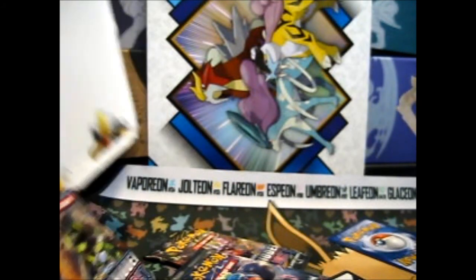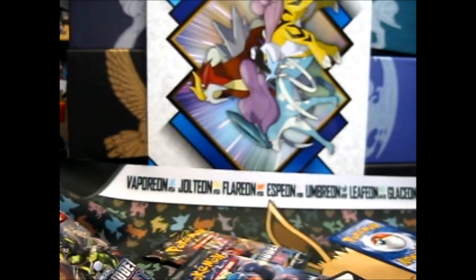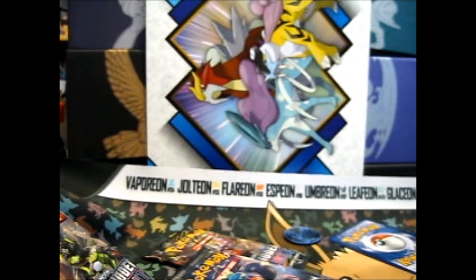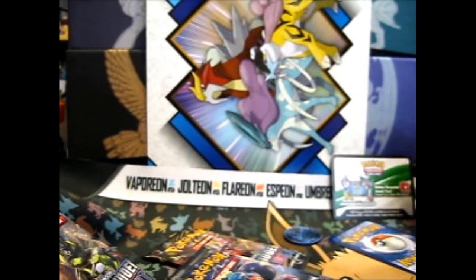I don't know why it comes with a Burning Shadows code card. Do they have leftovers? Anyway, it goes everywhere. Xerneas coin can float over there and I can go recycle in that corner. Comes with the code card for a Garbodor. If I don't get any good pulls in this, I'll give you the code — how about that?